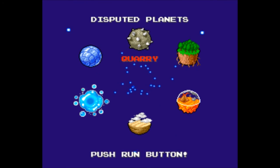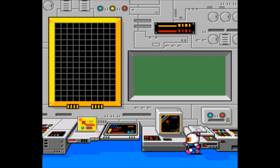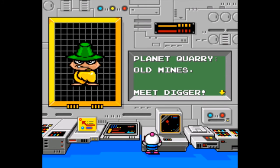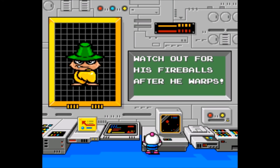Push run button to go to a quarry — can't go anywhere else, so I guess we're going to the quarry. Is there a story behind it? Oh, it's an RPG. Wow, Bomberman got fat in 93 — just for one year. Meet Digger. Watch out for his fireballs after he warps. He's wearing a traffic cone on his head.